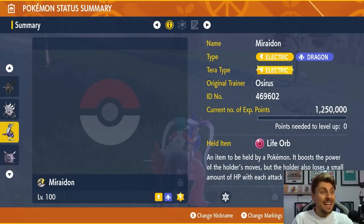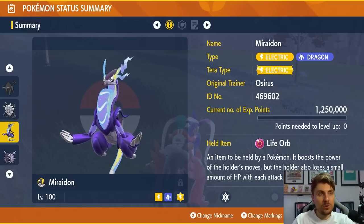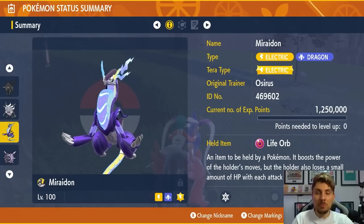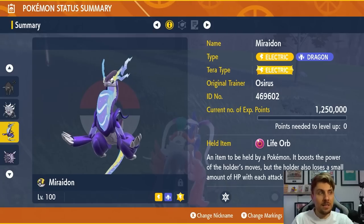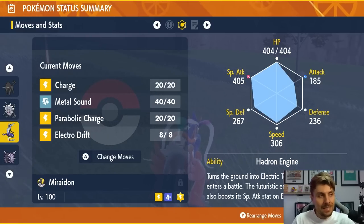The final build is actually courtesy of fellow Pokemon YouTuber Poke Whack, who was using Miraidon to very good success. A lot of you Violet players who don't have access to probably the best Pokemon in Tauros can have access to Miraidon for these raids. Electric Tera typing, Life Orb is the item, and the moveset is Charge, Metal Sound, Parabolic Charge, and Electro Drift.